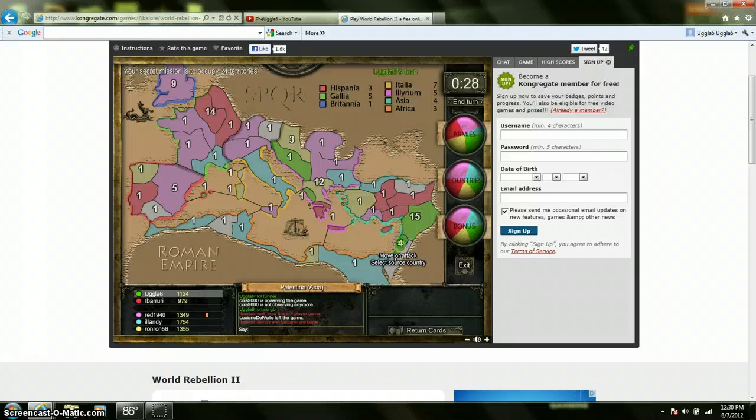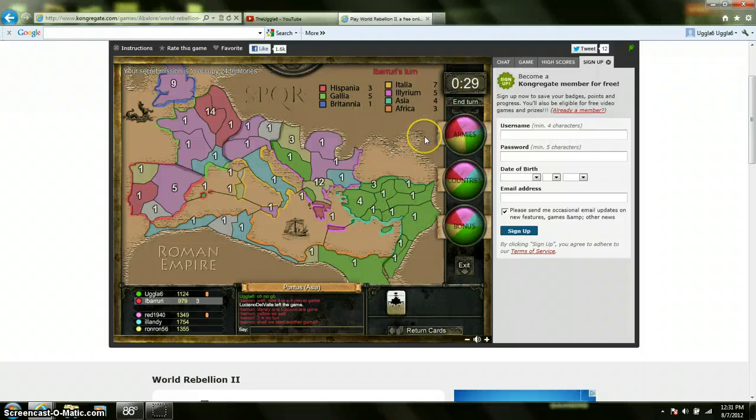Now it is my turn — all right, here we go. As you can see, it just clicked in place where it would go. And once you conquer it, you have to move at least three armies to it, and then that is the end of my turn. So now I have Asia, and that gives me four bonuses, and I got a card. I'm going to pause this and I'll be back.